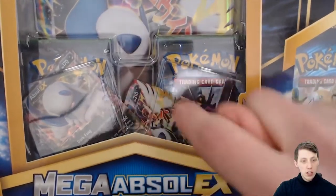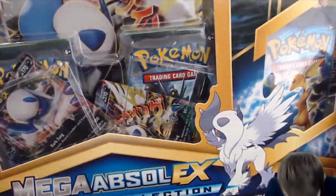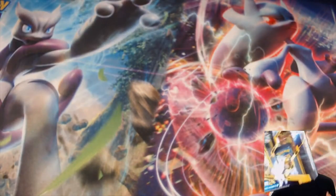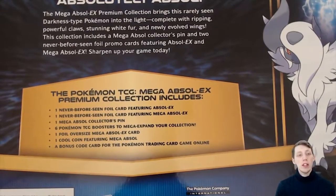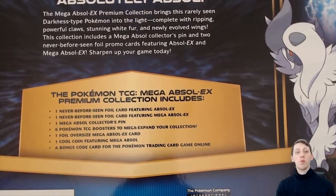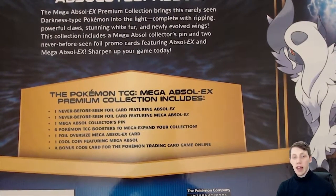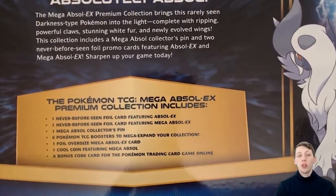So we've got the two awesome EX cards - they both decide that they want to fall out of their position, they're just going crazy. We also have six TCG packs. Super excited now. This took me quite a while to track down, it's a little bit older, but I'm very hyped to have one. But there it is - Mega Absol EX. It says right here: the Mega Absol EX premium collection brings this rarely seen darkness type Pokemon into the light, complete with powerful claws, stunning white fur and newly evolved wings. This collection includes a Mega Absol collector's pin and two never-before-seen foil promo cards featuring Absol EX and Mega Absol EX. Sharpen up your game today.